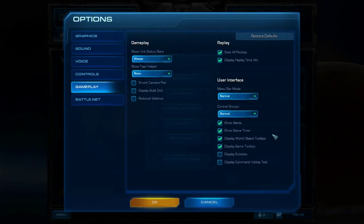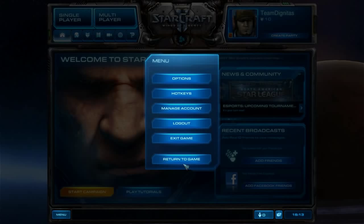Also make sure you have the game timer shown so we can reference timings. On the right-hand side, have 'save all replays' turned on — very important so you can go back and study. If you lose a game, load up that replay, find the tipping point where things went wrong, identify it, correct it, and move on. That's the best way to learn.